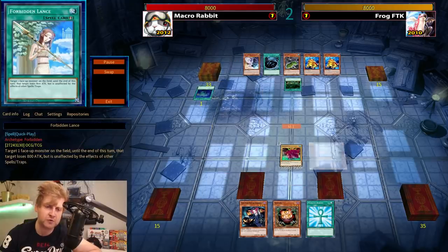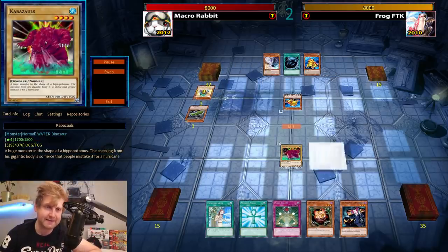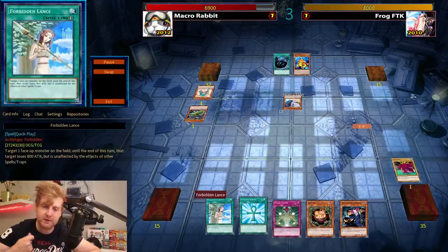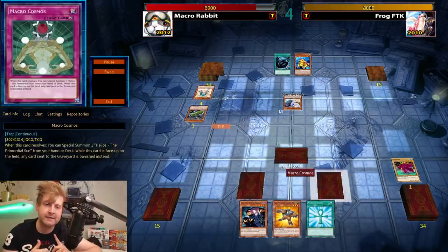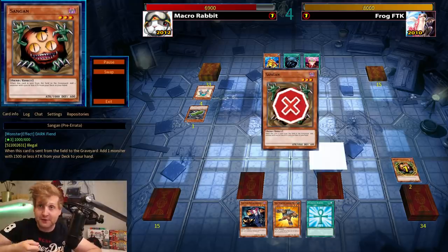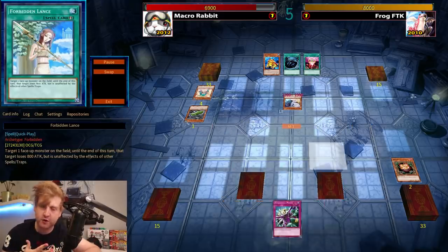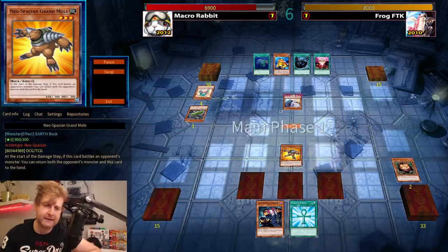Game 3 — this is a pretty bonkers opening hand. Macro Cosmos is one of them. Giant Trunade is also there. If the Frog deck can capitalize — putting up a Light and Darkness Dragon or doing a special summon Swap Frog, normal summon Ronintoadin into Substitoad — you can fill your field with big frogs like Unifrog, Flip Flop, and Des Frog to attack over the low-attack Dino monsters.